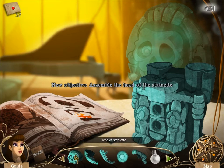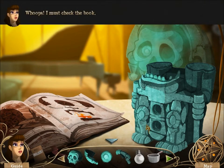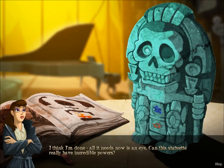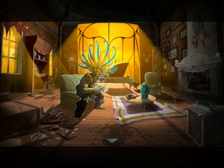Assemble the head of the statuette. We need to put the jaw on. Then this part. What, do you want to put these ones first? Okay, we can put those ones first. I think I'm done — all it needs now is an eye. Can the statuette really have incredible powers? Yeah, I'm there. You built the Kapangya.